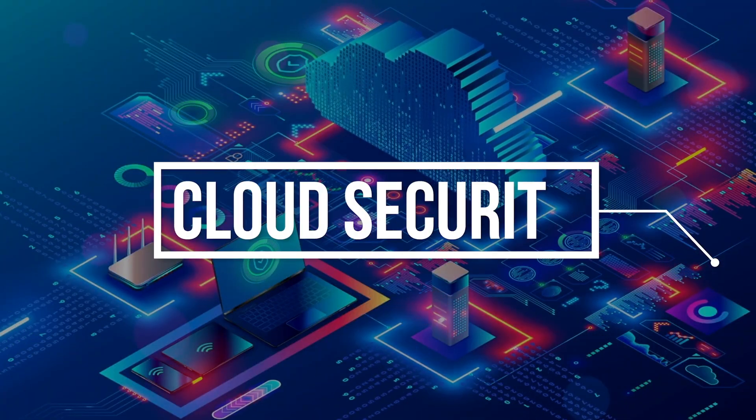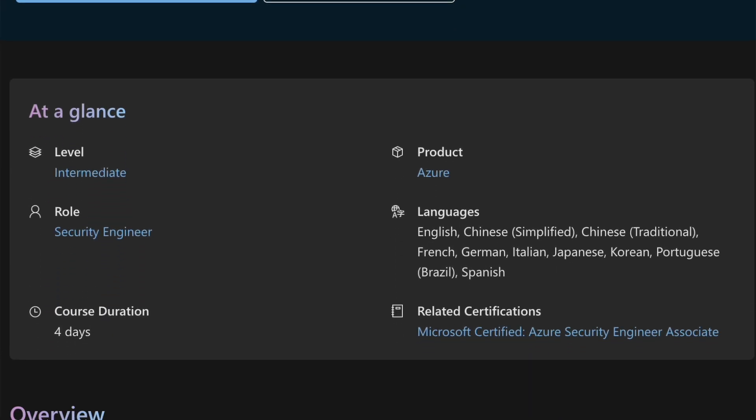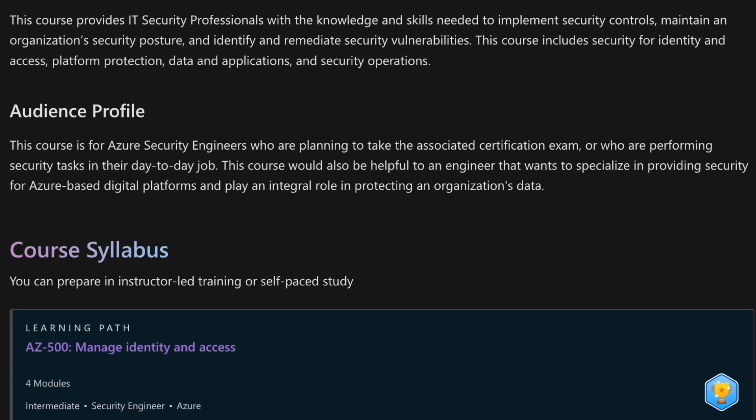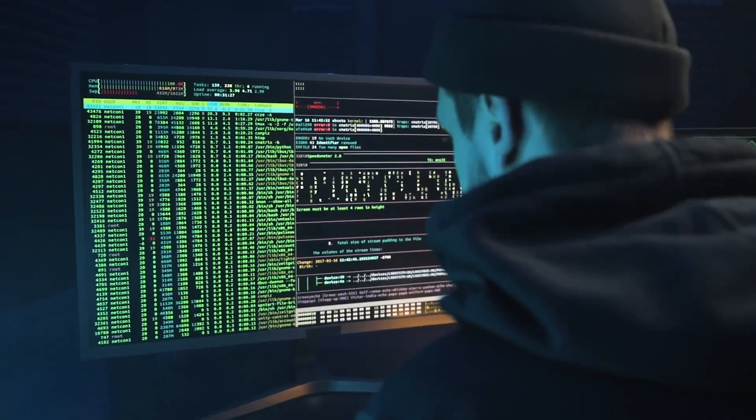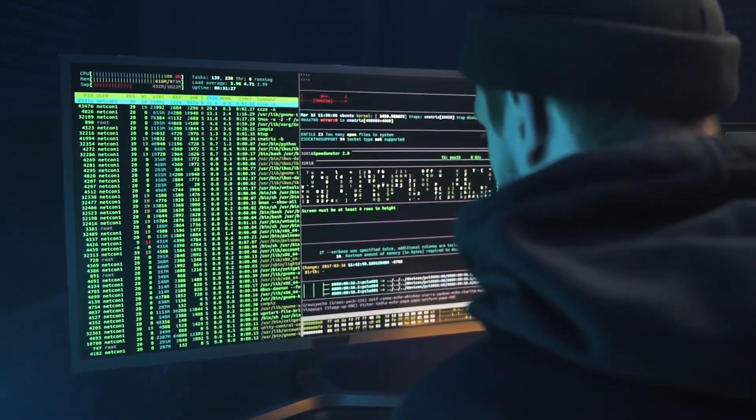If you're interested in cloud security, your next step should be the Microsoft Azure Security Engineer Associate Professional Certificate. Azure is one of the most popular cloud providers, and I highly recommend going through this course if you're interested in starting a career in cloud security. This is one of the biggest growing areas in cybersecurity, and it's worth getting officially Microsoft Azure certified.